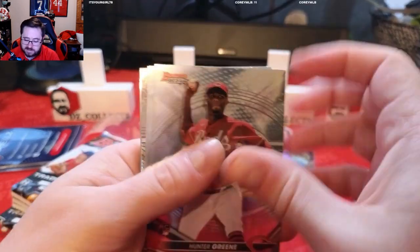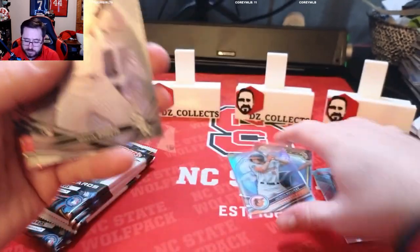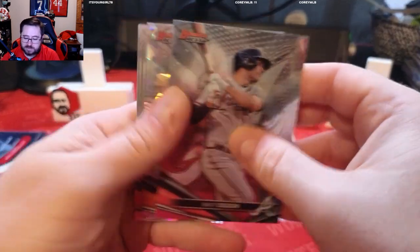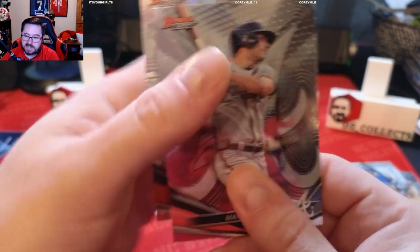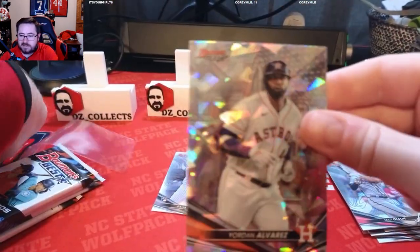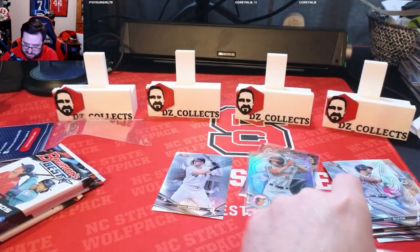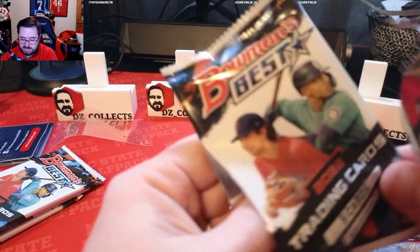Pack two: we have Hunter Green, and it looks like we have an atomic refractor coming up. We have Gavin Sheets rookie for the White Sox, Matt Olson, Cory Seager, and the atomic is a Yordan Alvarez — that is a cool looking atomic refractor of Yordan Alvarez. We will sleeve him up and put him in his own pile.